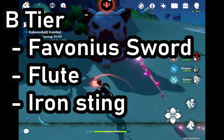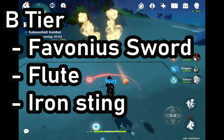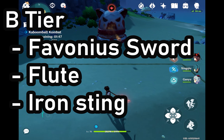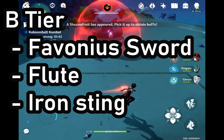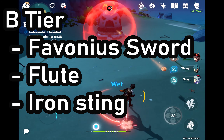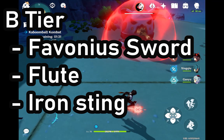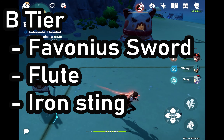Next let's talk about B tier. We have the Favonius Sword. The Favonius Sword is looked down upon but it has a decent base attack and a really good energy recharge if you're building Ayaka as a burst DPS, because her burst has an 80 energy cost. Next we have the Flute. The Flute's passive doesn't get activated unless Ayaka is your main DPS and it gives attack percentage, not crit rate or crit damage, so it's a copium weapon but not the best.